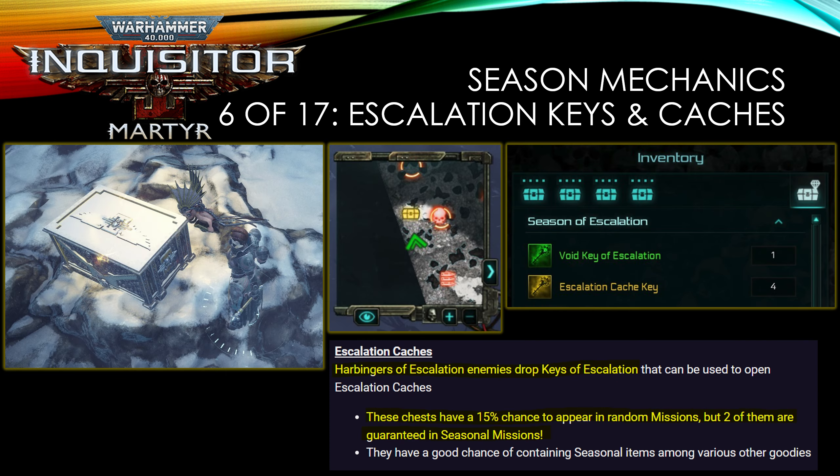Even in random missions you may see a yellow or golden cache on the map — these are escalation caches you can open with an escalation cache key. This chest has a 50% chance to appear in any random mission. I personally only start a seasonal mission if I have at least two keys, otherwise it feels like a waste. There's also a void key of escalation — similar to season four — which grants extra chests to open after finishing the void crusade.